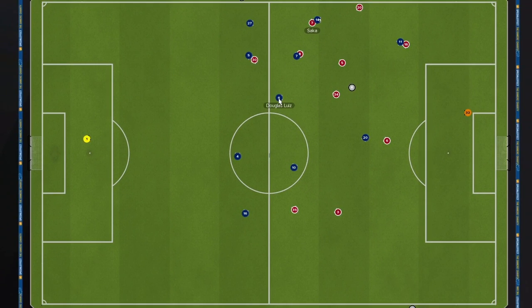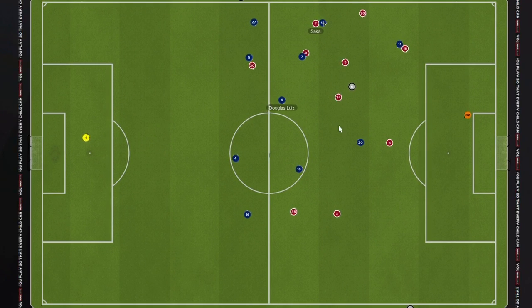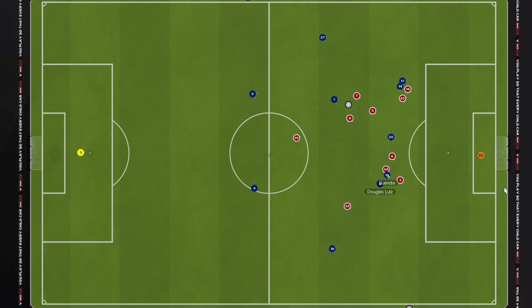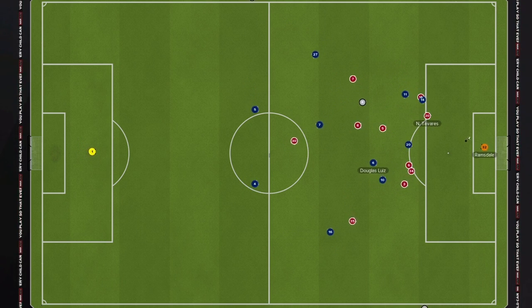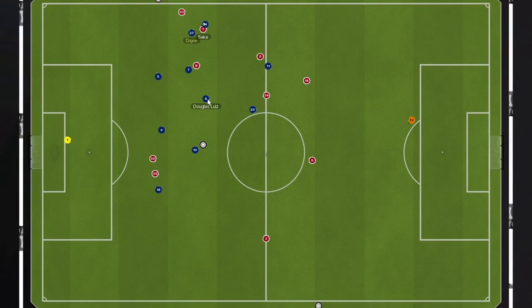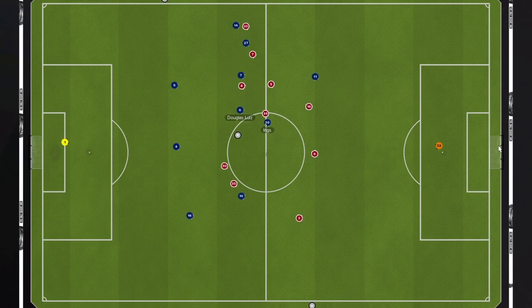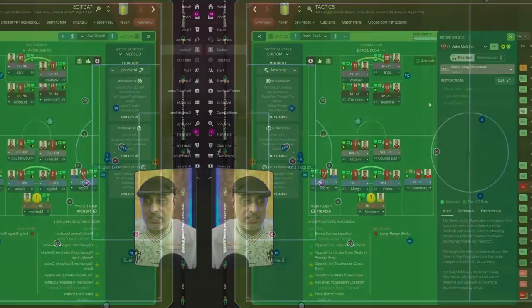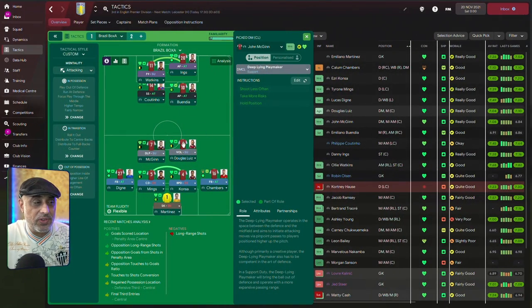Without any PIs, a Segundo Volante is usually going to hold the central position. He's going to arrive at the edge of the area, making long shots a nice attribute to have. With an attack duty, he'll be slightly further forward, and during the transition he's going to push further ahead — sometimes ending up arriving inside the box.